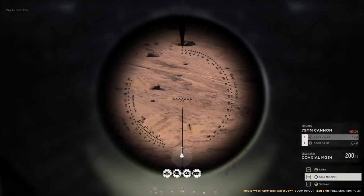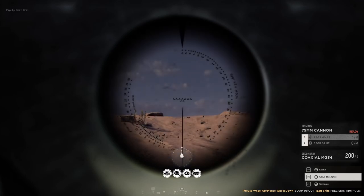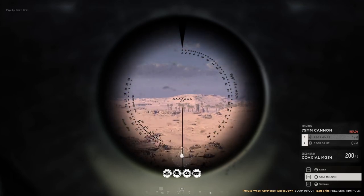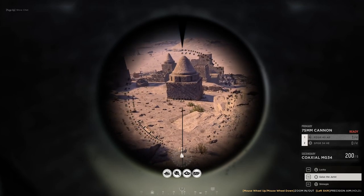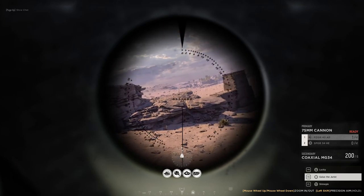You get a nice good amount of zoom — three levels with the main gun here. Tank crews are always best with three people: driver, gunner, and spotter. You can do it with just two, but it's really difficult. You can do it with just one, but you're pretty much guaranteed to die to infantry.